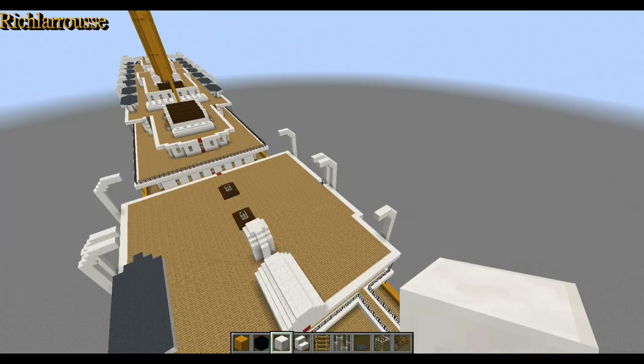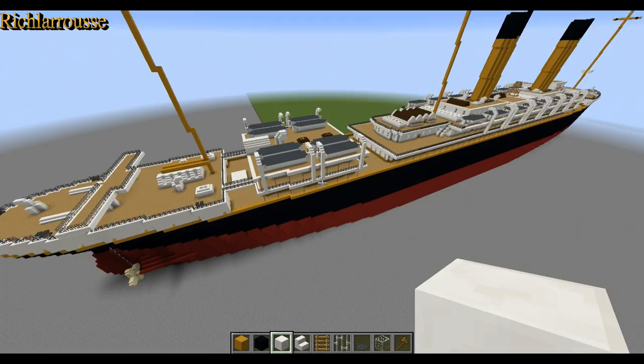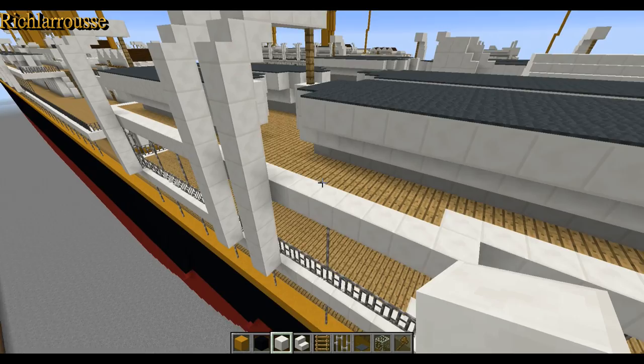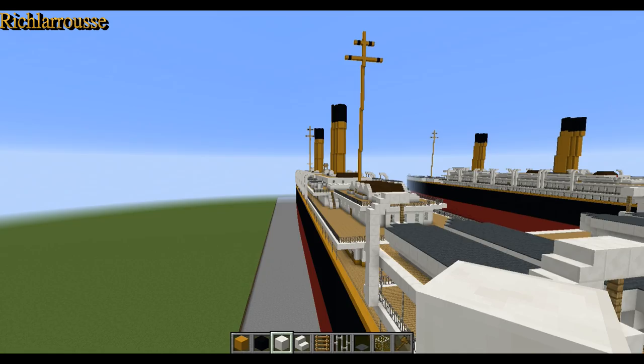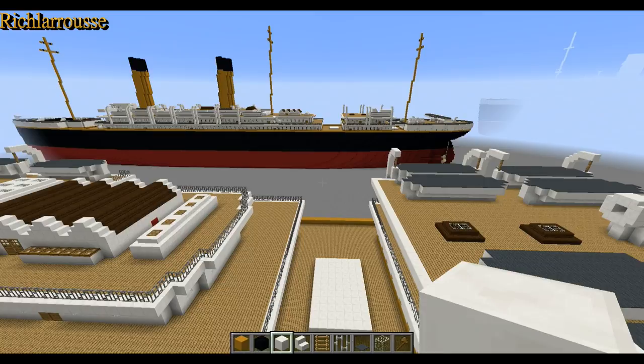I won't build all the boats on-screen — I'll do a jump cut for that. If I fly over to the prototype you can see I've got the eight boats, with boats also on the side of the ship. I've also added wood posts to connect the boats to the davits on the prototype, though I left that out of the main tutorial build. That's the detail you need for the stern. Back in a moment.